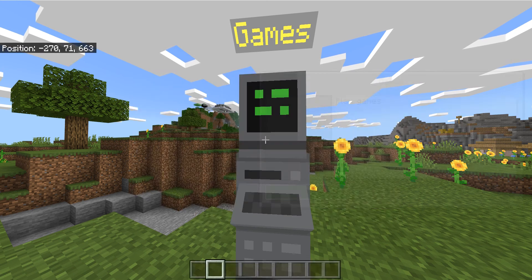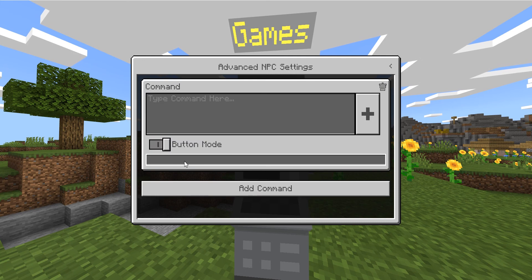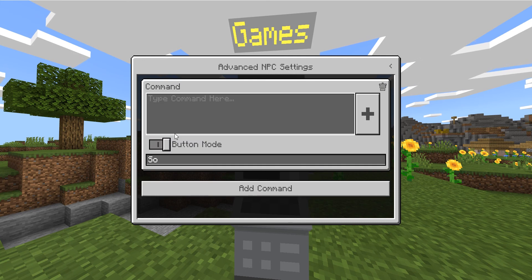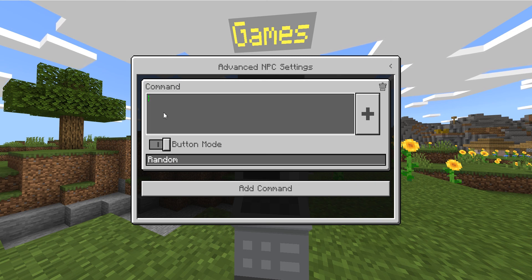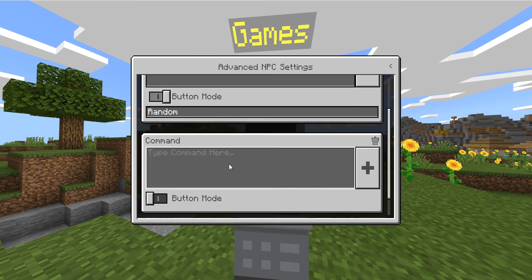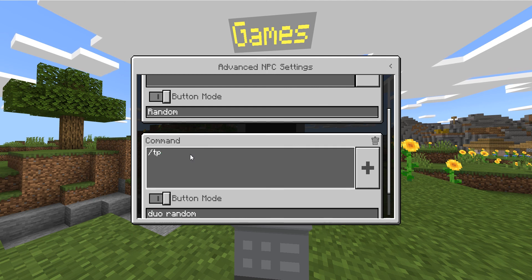You want to turn on button mode. What happens is the command I put on it will come down at the bottom. I'm gonna say 'solos' or 'random'. You can add as many commands as you want — say it teleports me to that place: slash tp, 0 100 0 if you want. Add command, button mode. We can do 'solo' or 'random', and add another slash tp 0 25 0.